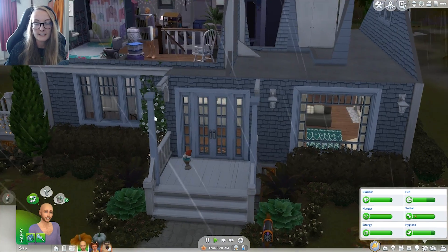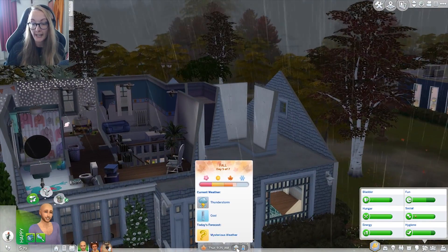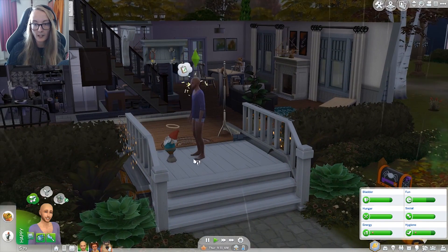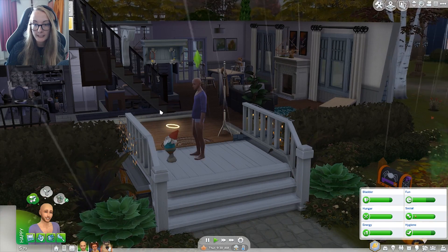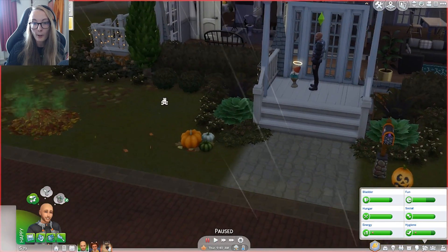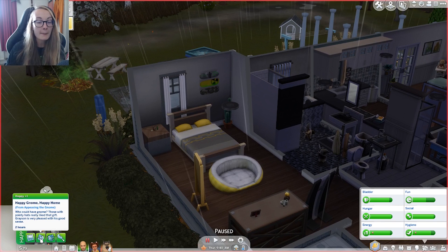We are gonna go give it a coffee. It's still early morning, so I feel like this little gnome - whoa, did you guys see that? There was a lightning strike. We're having a thunderstorm. That's crazy. Sorry guys, my dog was just barking. He gave him a coffee - he liked it. Oh my god, we managed to appease him. Can you change your outfit please? Change outfit - do you have a raincoat? We need to get you a raincoat, because it is stormy. We also need to buy an umbrella rack, but we only have 79 simoleons. Happy gnome, happy home! From appeasing the gnome - who could have gnome? Those with pointy hats really like that gift. Grayson is very pleased with his good scents.